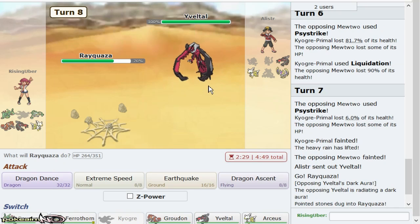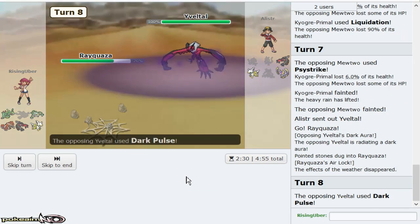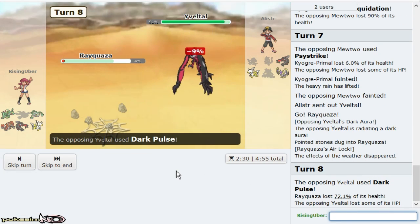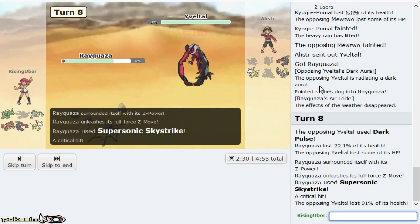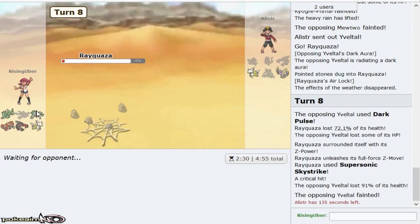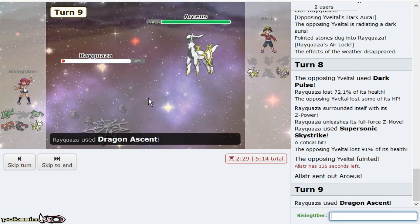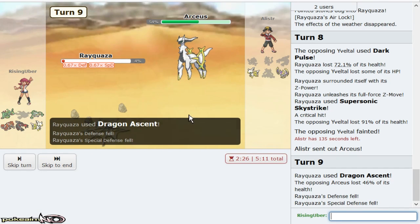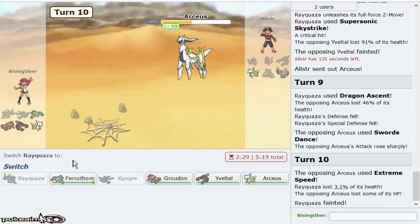Arceus is a problem. I think I might lose to Arceus. Ray, thank you. Being able to get rid of Yveltal — awesome for my own Dark Spam. If he goes Lunala, it's faster than me unfortunately, but I do have my Scarf Yveltal for that as well. And my Feral Thorn at full. If he goes Arceus, I just spam Dragon Ascent till I die. He can even be SD Recover — I can't let him be SD Recover. So it's life for him.